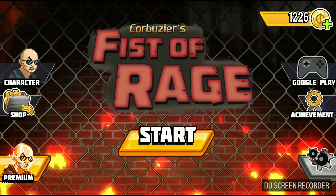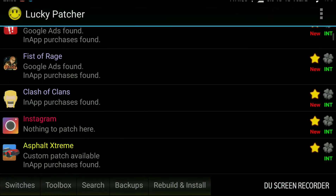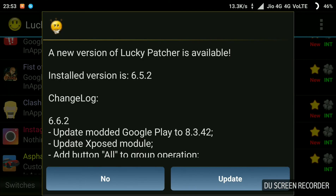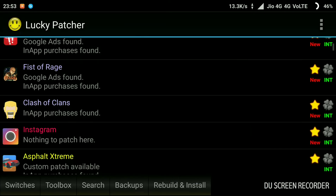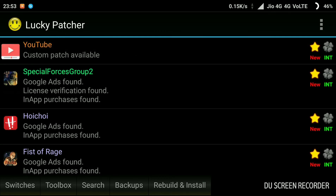I know rooting is bad for your device, so you don't need to root your device to hack this game. You just have to download a simple app from your browser — any browser — and that is Lucky Patcher. It's not available on the Google Play Store, download it from your browser.